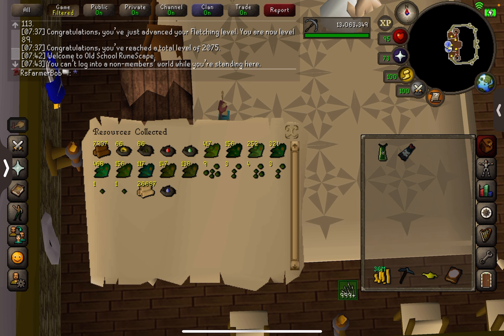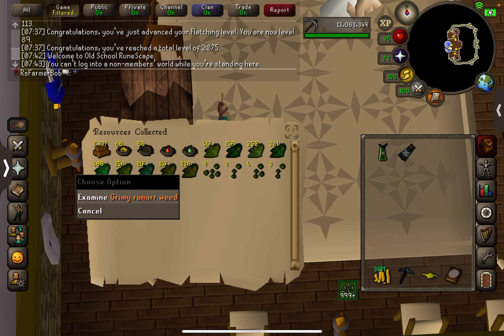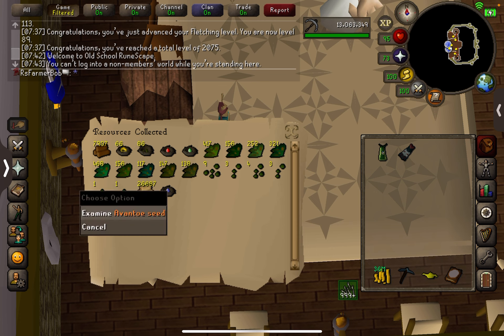So we did get a bunch of Ranarrs, Dwarfweed, Irits. Where's my Ranarrs — there we go, 156 Ranarrs, that's decent. We got all three of the bird eggs.